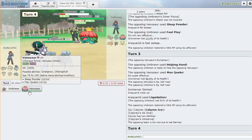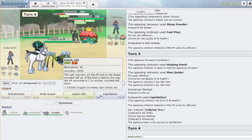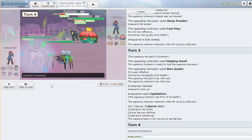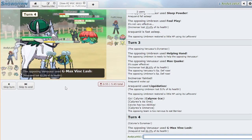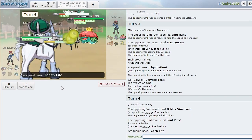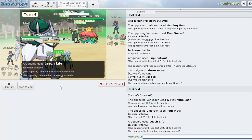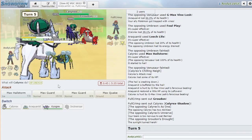I'm gonna go ahead and just max Hailstorm here — that should KO, I think. I'll go for Leech Life because I'm probably gonna need some HP. Vine Lash — we take that pretty well too. KO! KO! Oh yeah, and an attack boost — very good for us.